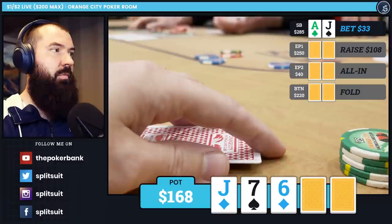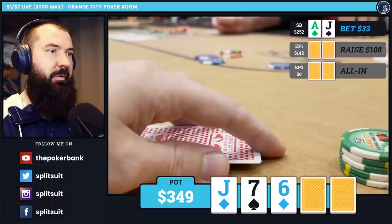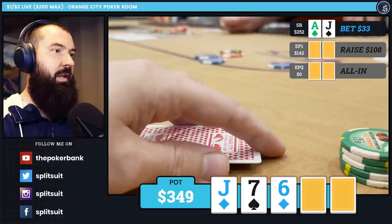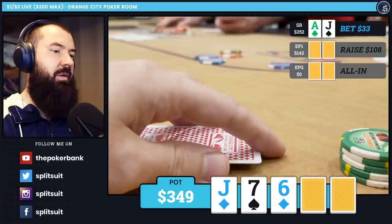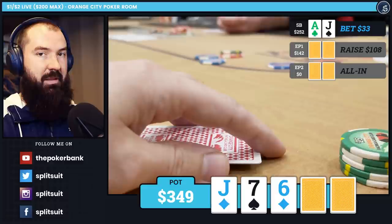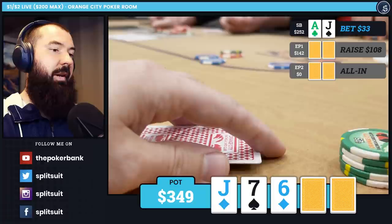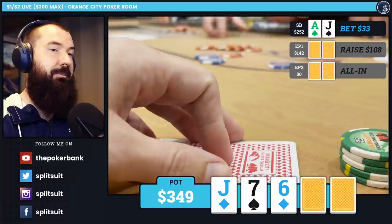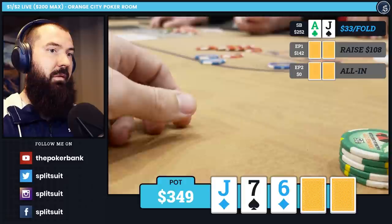Under the gun raises to $108 total. Early position 2 puts the rest of his stack in — I think about $40. The button folds. This is a really uncomfortable spot. It reeks of strength. The real question is: what is he bluffing with? We block jacks. Pocket 7s and pocket 6s could be in here, yes. But he could still have queens, kings, or aces. He may not have expected two additional callers after that $40 squeeze. We end up making the fold.